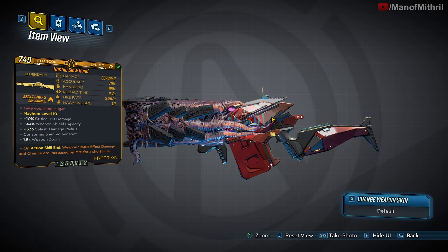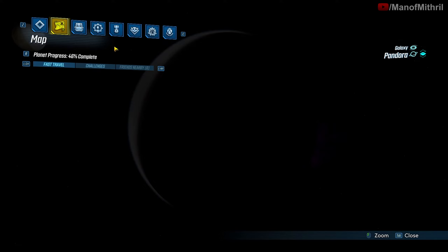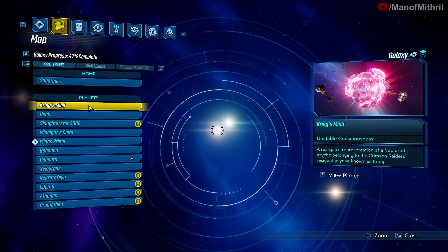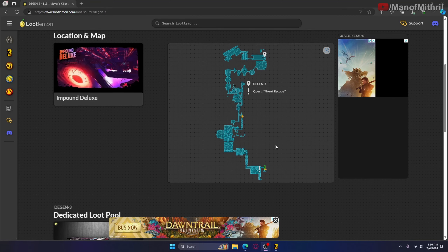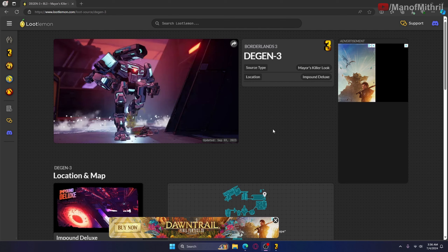So you have to go here to the Impound Deluxe at the Handsome Jackpot DLC — there we go — and you have to find D-Gen 3, who spawns right here.